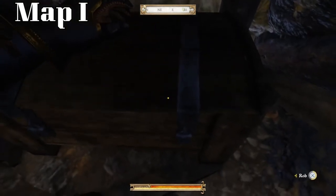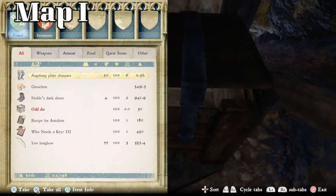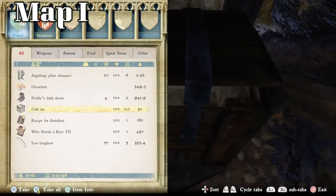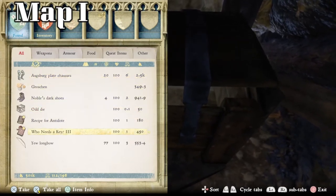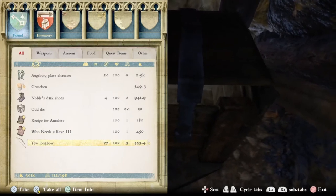Let's see what we have inside. Inside there are Augsburg plate chausses, 349 groschen, dark noble shoes, an odd die, a recipe for antidote, who needs a key three, and a U longbow. So that is exactly where you can find the first treasure in the Sassaw area.